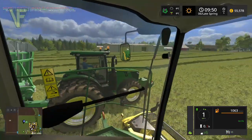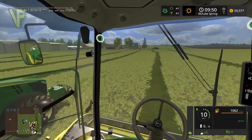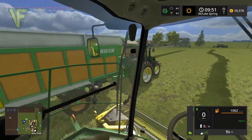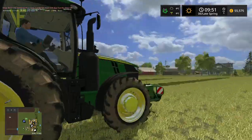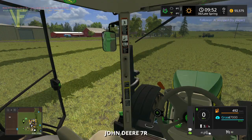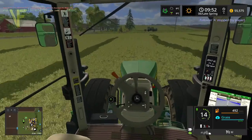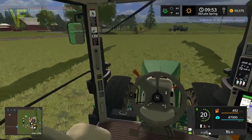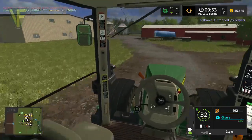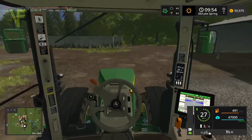We're going to hit 100% - there we go. It got out of range. Because it now has to be at the back, we're going to pull in full slightly - and that's it, here we go. We're going to get this tipped. We're up to 141,000 litres of grass so far off this field - that's a really decent amount. I'm happy with that.